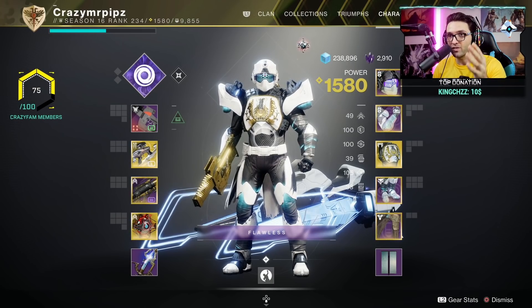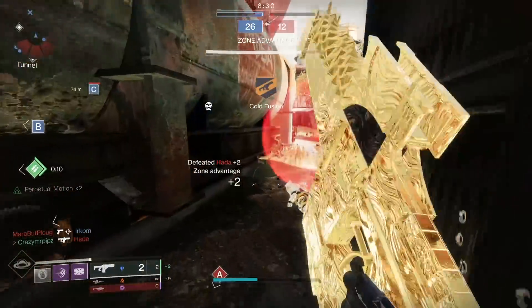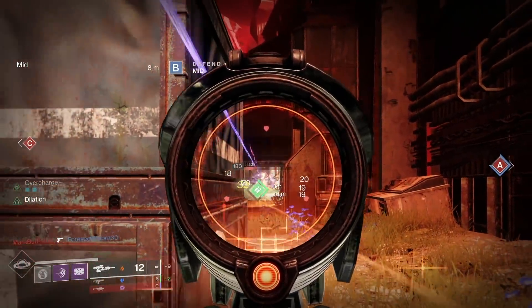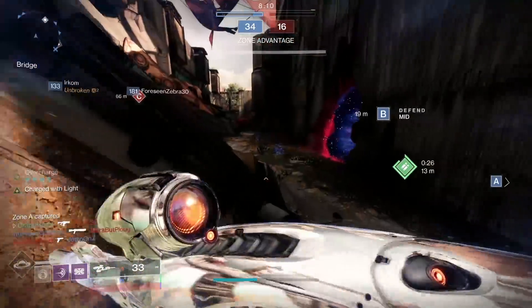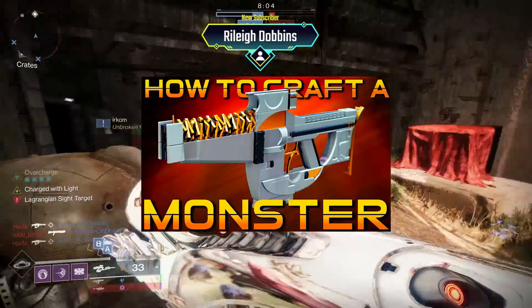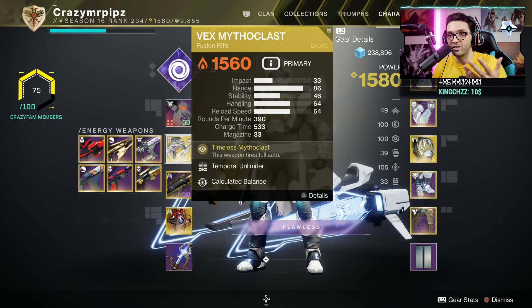Keep in mind this is going to be the first time you can actually have a fusion rifle in the kinetic slot that is legendary. Obviously we've had Bastion before, but that's an exotic and you really don't want to give up your exotic slot for Bastion when you have some crazy legendary fusion rifles in the game. Now thanks to Deliverance we can have this combination with Vex Mythoclast and Deliverance. The roll is Deliverance with Perpetual Motion Enhanced and Tap the Trigger Enhanced.